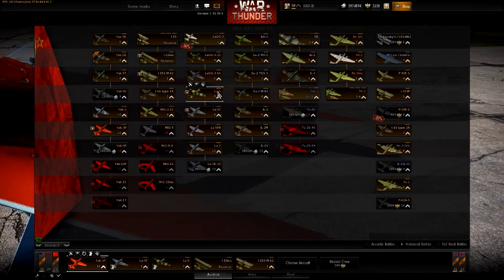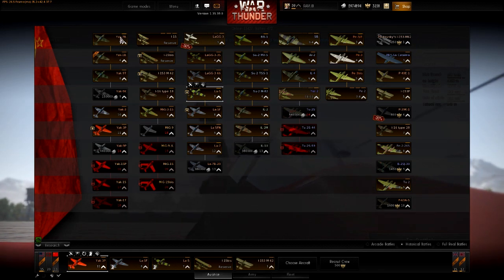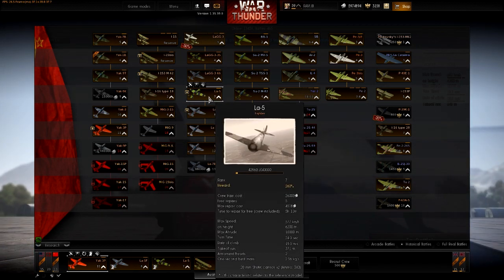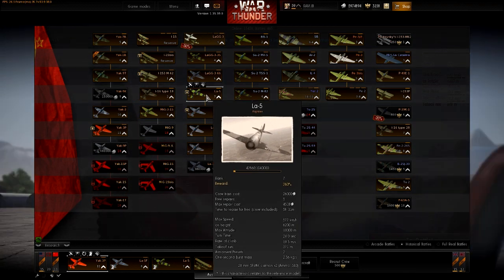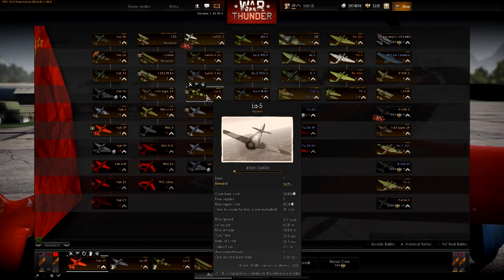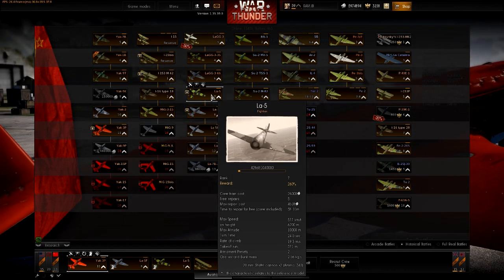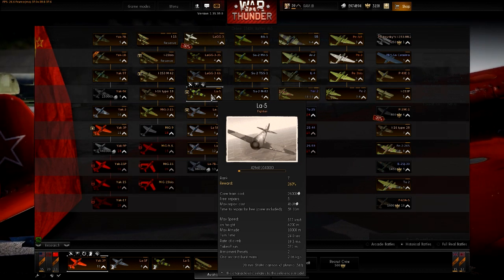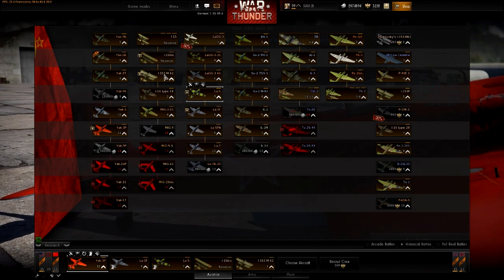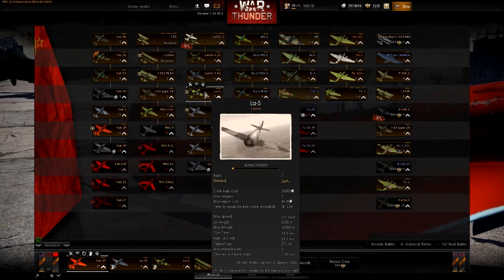Next in line comes the La-5 at level 7. Same story - a good all-rounder. As I like to say, it outpaces anything it can't out-turn and out-turns anything it can't outpace, and if not out-turn then out-maneuver one way or another. Well-rounded, not spectacular at anything but good at most things.